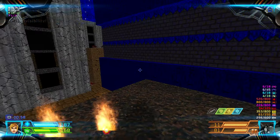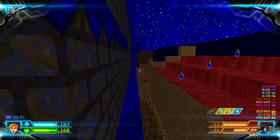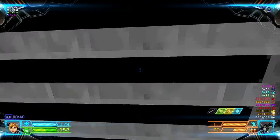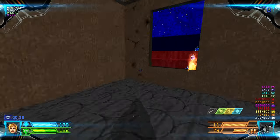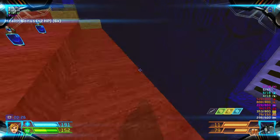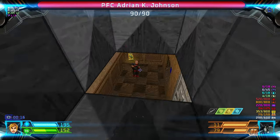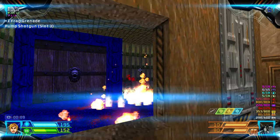Grab the Blur Artifact over here, then strafe-run through here again. Now you can punch this thing to gain access to a key. First grab the health bonuses. Alright, then let's head back over there to this area and kill this shotgunner, kill this imp, and grab the yellow key.